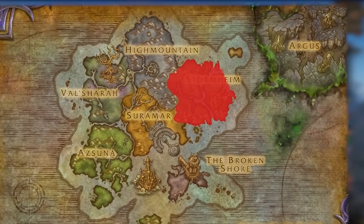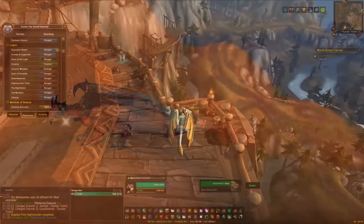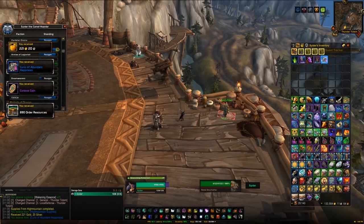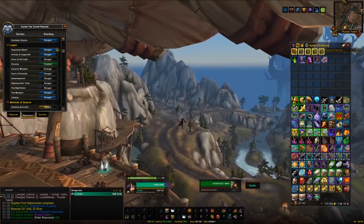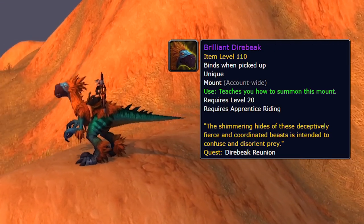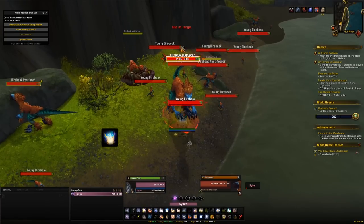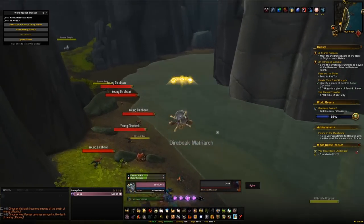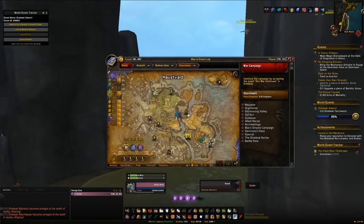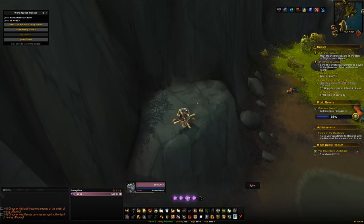Our next stop is Stormheim — again, not a whole lot for mounts here. The paragon mount is the Valajar Stormwing — same deal as the other zones, get yourself to paragon rep and hand it in for a chance. In my opinion it's one of the better-looking paragon mounts. The final Stormheim mount is also the fourth and final falcosaur mount: the Brilliant Direbeak. When the world quest 'Direbeak Swarm' is up, kill the matriarch at around 79, 76, then head to about 80, 69 to find the baby — it's on an elevated rock — and feed it the Pungent Vikal Gamalust. Follow the same steps as the others to get the final falcosaur mount.